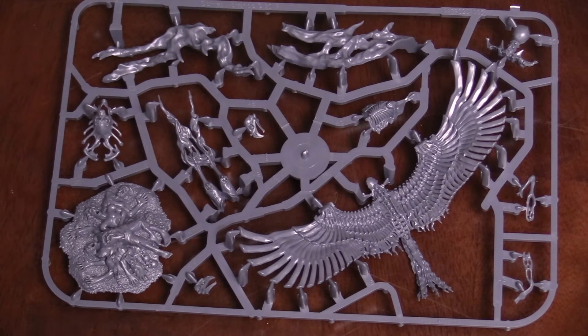The Soul Stealer Carrion is also soul linked and goes off on a 6. Its ability, Soul Thief: at the end of each phase, roll a die for any Chaos, Destruction, or Order models slain within 6 inches of this model during that phase. On a 1 or 2, heal a wound allocated to the caster soul linked to this model. On a 3 or 4, inflict one mortal wound on each Chaos, Destruction, or Order unit within 6 inches. On a 5 or 6, do both. It also has Second Sight: anything visible to this model is visible to its soul-linked caster.